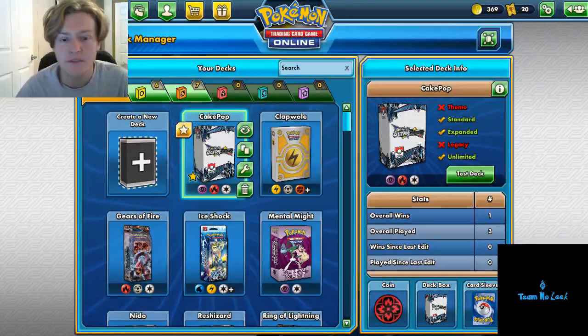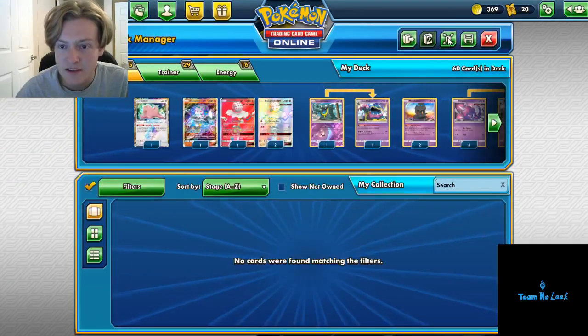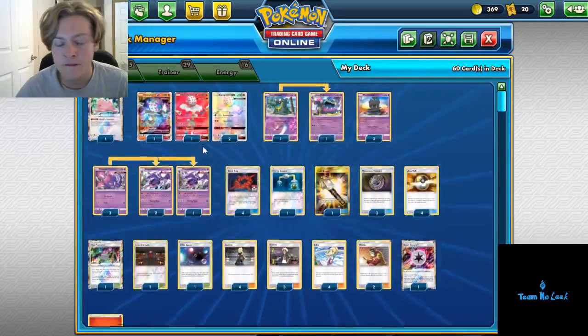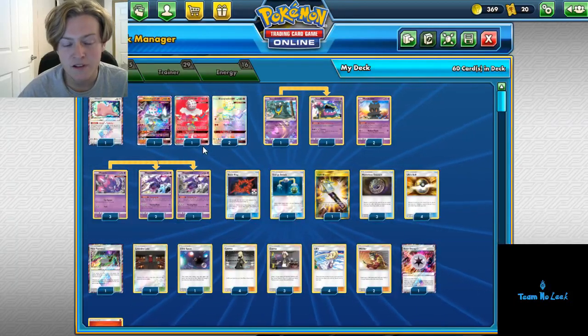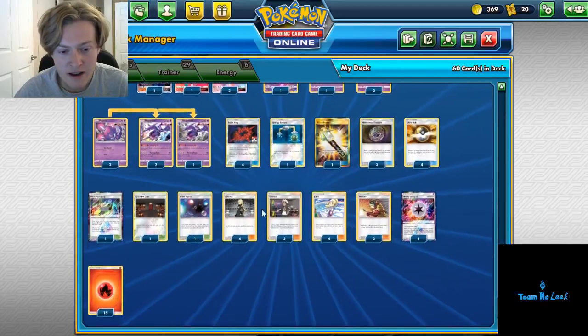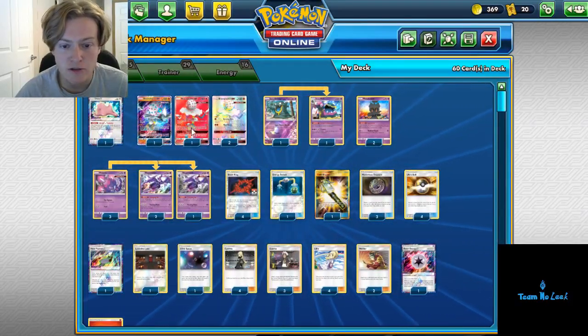Hey, what is up guys? Kobe Harris here from Team NoLeak, and today I'm going to be bringing you another deck profile on Blacephalon GX. This is a deck that's seen a lot of success since its release in Lost Thunder. Not a deck I've entirely been a big fan of, as it doesn't really give you a lot of room to play with your skill, but it's still a deck that has seen a ton of success, most recently taking down the Madison Regionals. This is actually just going to be Ian Robb's first place list, so I'm sure you've seen it before.